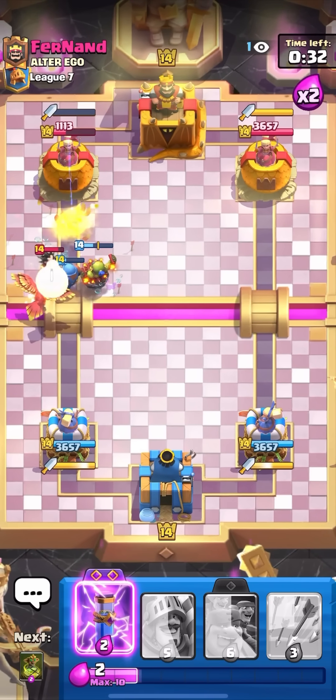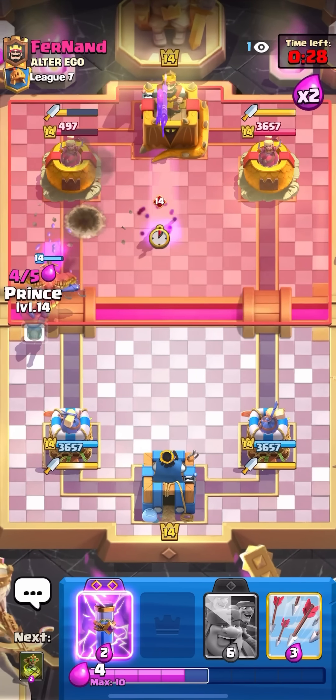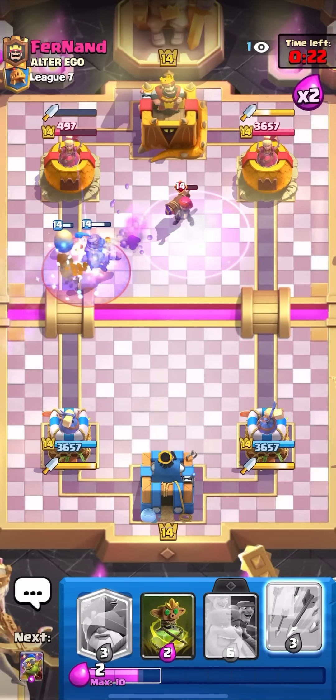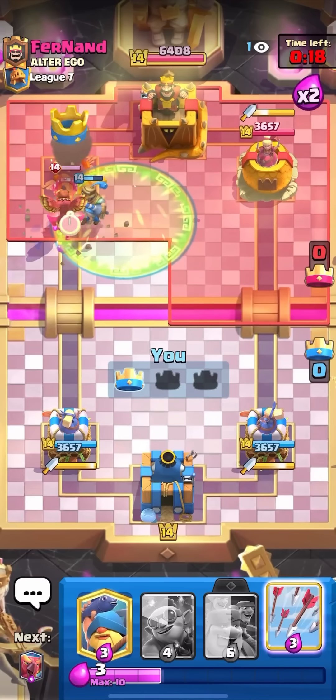I'm going to go for the Phoenix at the bridge. That Demolisher is going to blow up again. Goblin Demolisher is so broken — I don't know how it hasn't been nerfed yet. Evo Zap here on the Firecracker — oh, it reset and baited it. I'm going to Goblin Curse here. I won. Tower down. Let's go.